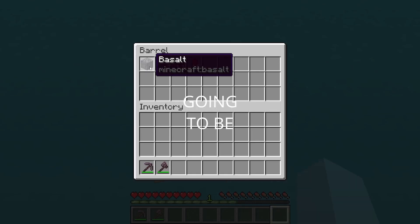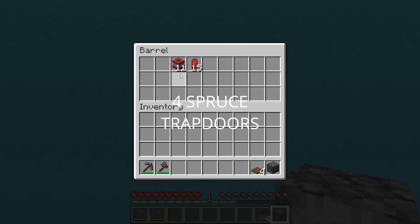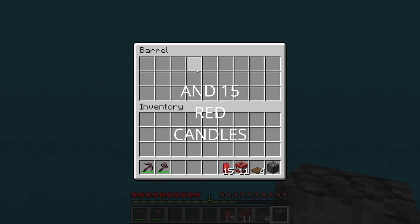Start off by grabbing 1 basalt, 4 spruce trapdoors, 11 TNT, and 15 red candles.